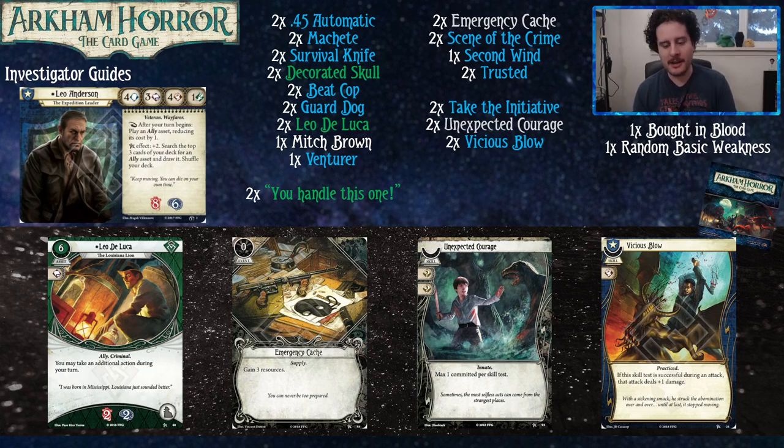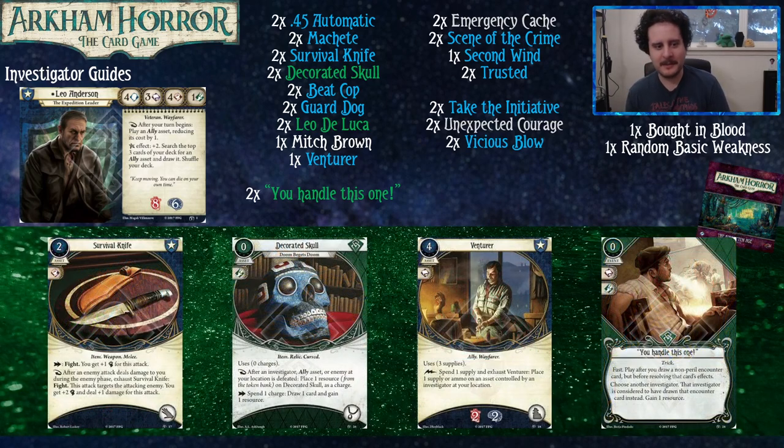Normally at this point we'd do our Guts speech, but Unexpected Courage works very well for Leo's stat line. Four willpower, baby. There's also Take the Initiative coming. We're pretty tanky — and if we take a bunch of damage, we can just have our dogs and allies absorb it. Then there's Vicious Blow, which lets you attack for more damage. What if you shot him better?